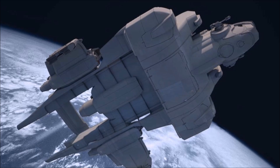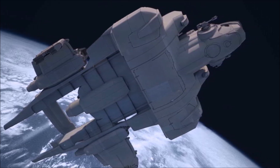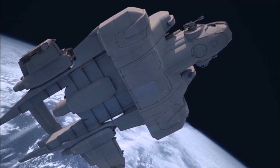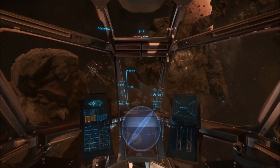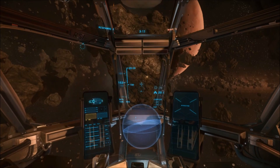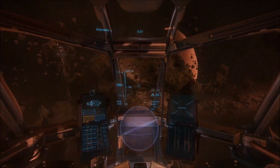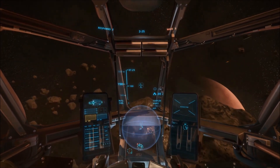The MISC Starfarer is the galaxy standard fuel transporter. Starfarers are ubiquitous on both sides of the fueling process. Their massive tanks allow for both collection of spaceborne fuel from gas giants and extrasolar sources, as well as the transport of active fuel from refinery stations to the primary market. You're going to be able to refuel ships mid-flight with the Starfarer, making it very useful in any fleet or organization.